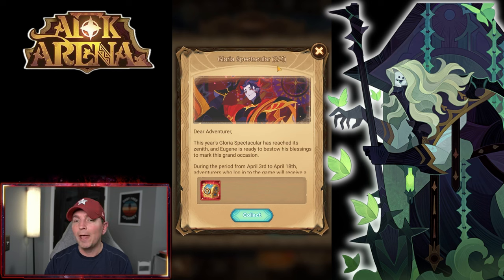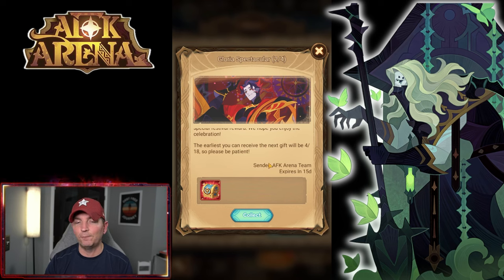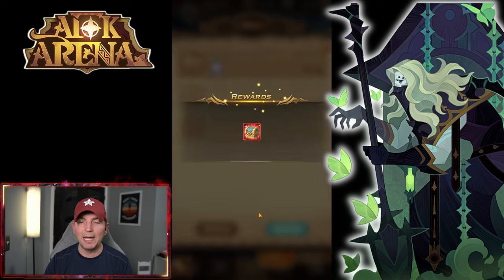The Gloria Spectacular is only two of four. The first one gave us scrolls, time emblems, stargazer scrolls, and about 10,000 diamonds. During the period from April 3rd to April 18th, adventurers who log in will get a free copy. The earliest you can receive the next gift will be April 18th, so that is another two weeks. Please be patient — a lot of players were thinking this was going to come on a daily or weekly basis, but we have almost three weeks before the next copy of the awakened Eugene is available.